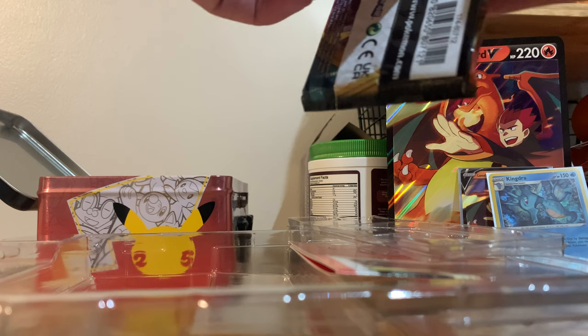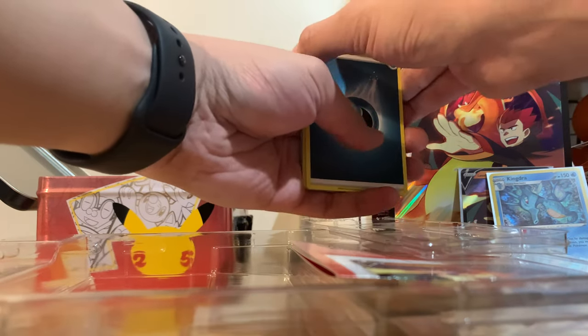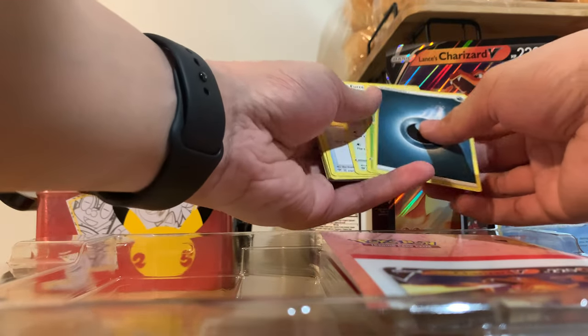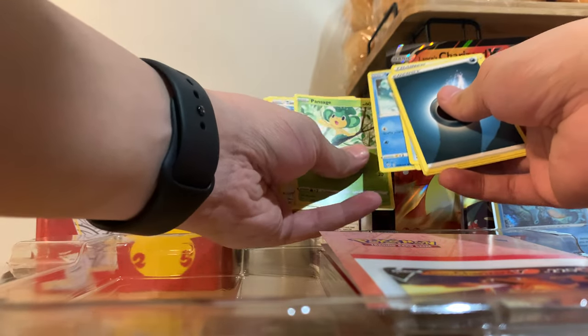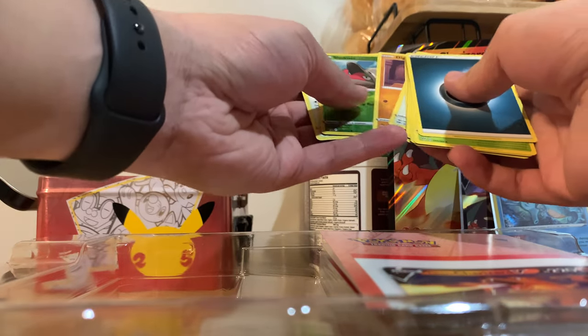We got Darkness Ablaze — pretty sweet pack here with the big old Charizard on it. Let's get this one opened up. So we start off with Energy again. Let's see — a Stunky, Burnet, Yellhorn, Rookidee, a Wishiwashi, Pansage, a Tauros, Diglett, a Reverse Holo Cufant, and a Delcatty Rare.